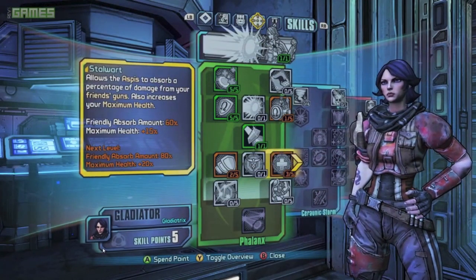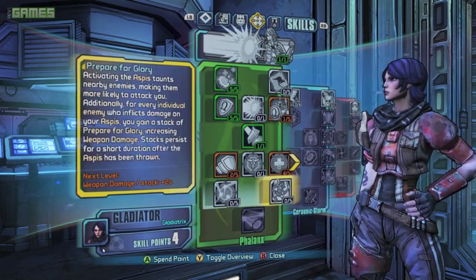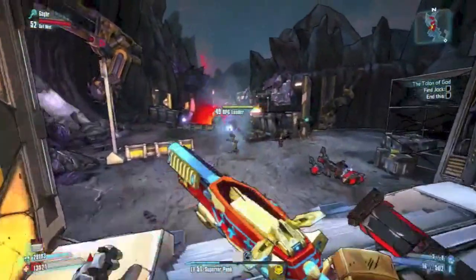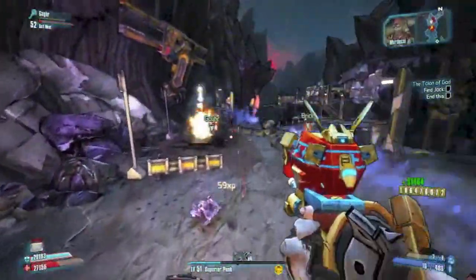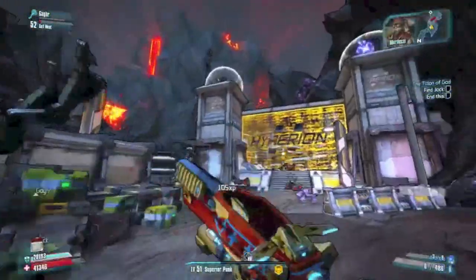You can also choose to absorb elements and send those back at your enemies as well. I thought that was really cool — pretty badass. I think a lot of people are going to want to play Athena right off the bat, myself included.